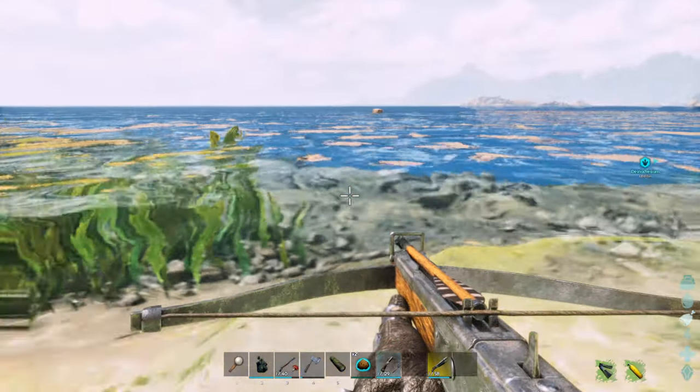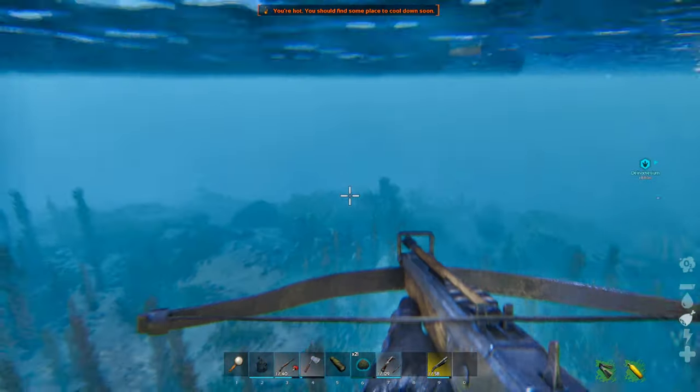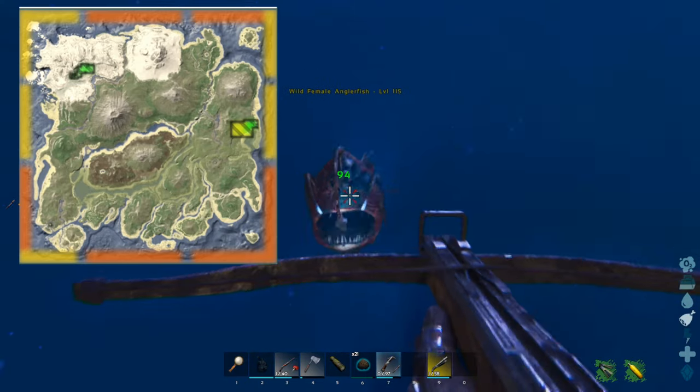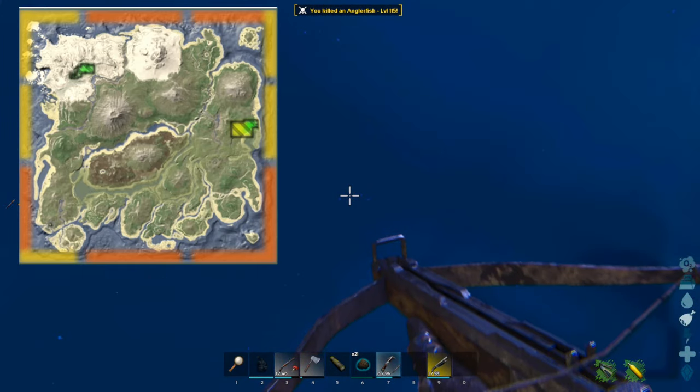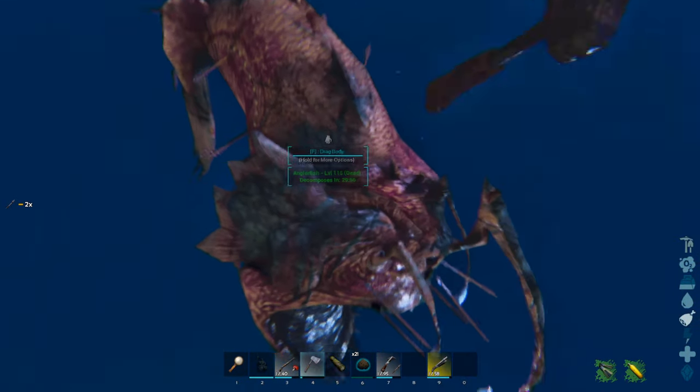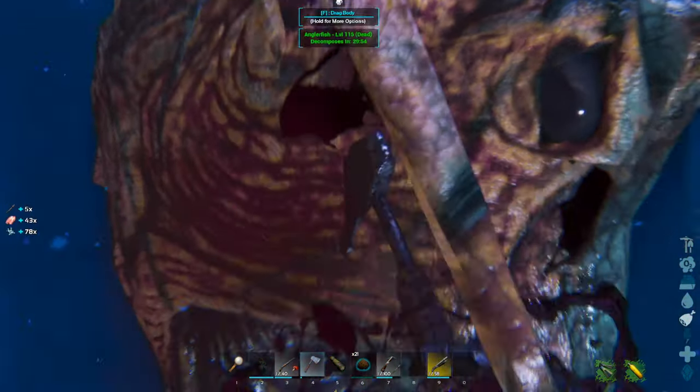For the first part of the tame you'll need anglager, which can be acquired by chopping up the corpse of an anglifish. This map shows all the locations of the anglifish on the island. One anglifish will be plenty enough to tame a manta.